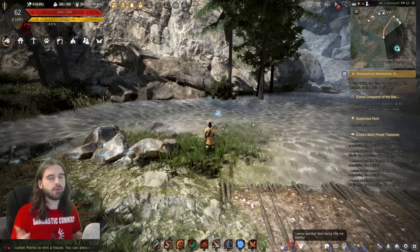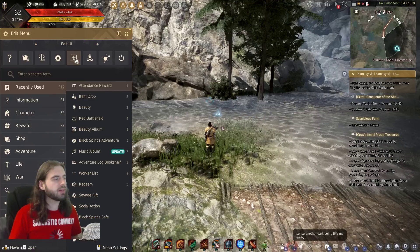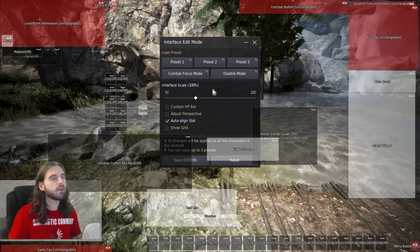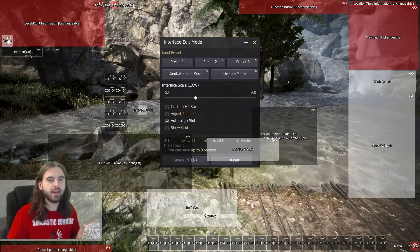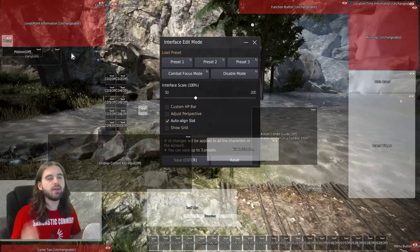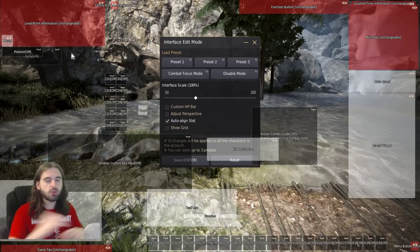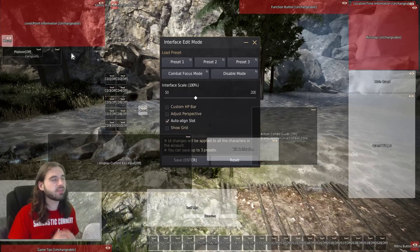The last set of settings I want to show you to help make your life easier in Black Desert is the user interface. Press the escape key and navigate to Edit UI, and you'll be brought to the edit UI interface. There are all sorts of things you can move around. One setting to make sure is activated is the mount icon in the top left corner. It sometimes gets turned off by default for unknown reasons. It shows your horse's location, your workers, your pets, and all of your different side project information — it's always important to keep that open.